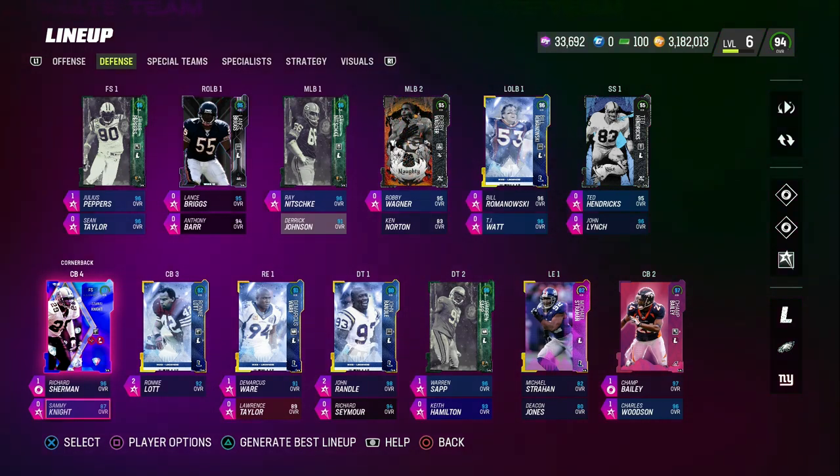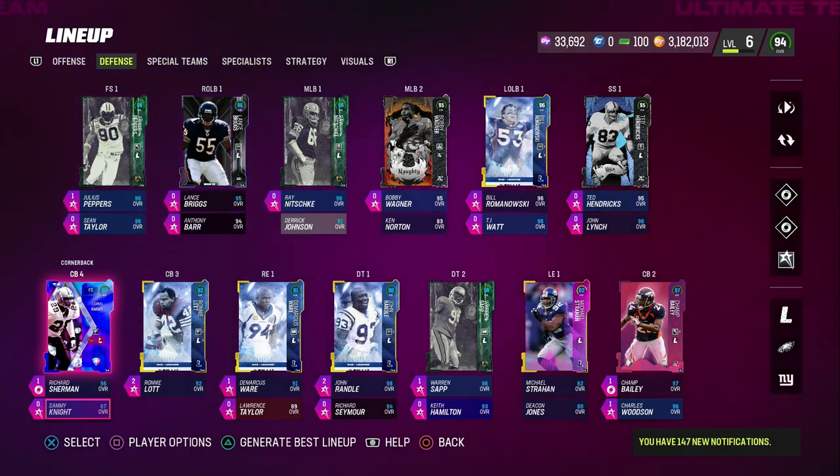If you guys want to take your Madden game to the next level, make sure that you join the Patreon. We're dropping e-books literally every single week — offensive and defensive e-books. Ten bucks gets you access to everything over there. We've released over 25 different offenses and defenses this year, so make sure to go check out the Patreon. I guarantee it will help you become a better Madden player.